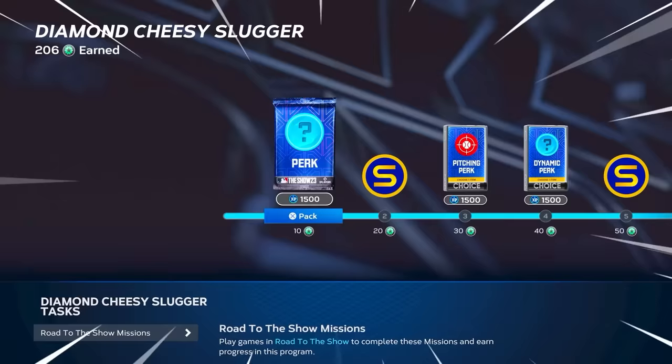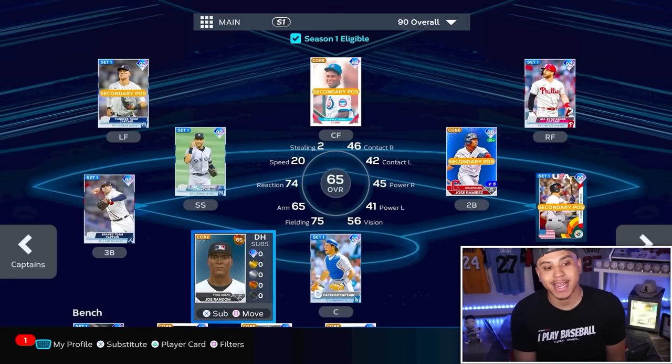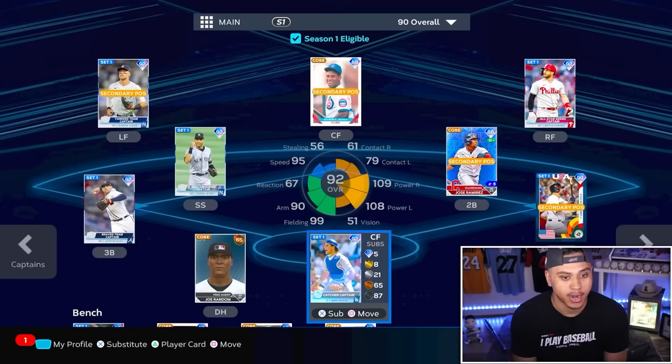So make sure you guys are grinding your ball players. But if you come over here to Diamond Dynasty, you can put your ball player at DH if you put him as a two-way player. He'll show up as a 65, but we all know he actually has a way better overall than this. Just like Shohei, you can put him at DH and at starting pitcher. So my cap is at starting pitcher and at DH — you can use them and start them at two different positions.